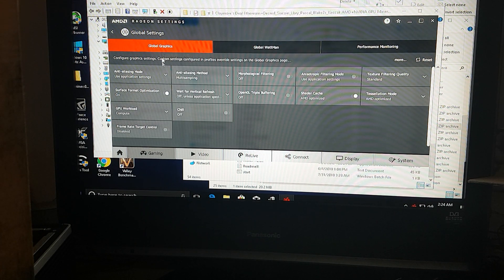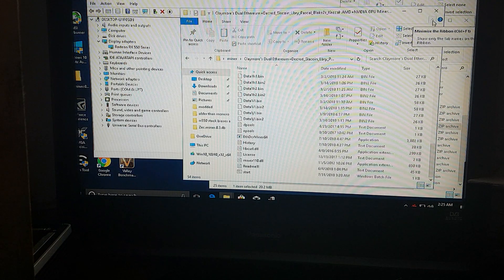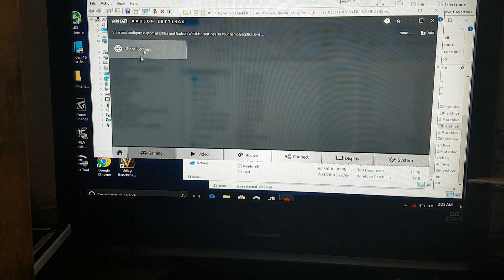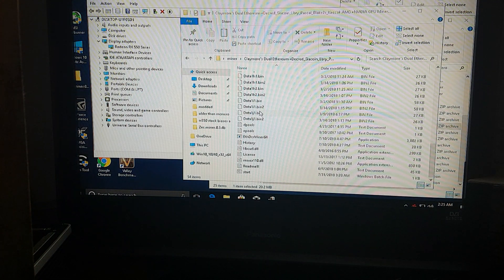In the Global Graphics section, go to GPU Workload and make sure it's set to Compute Mode. By default it will be on Graphics, so just change it to Compute Mode. After making the change, it will ask if you want to restart the display settings — click Yes. Your screen will go black briefly and then come back. You can verify it's on Compute Mode afterward.